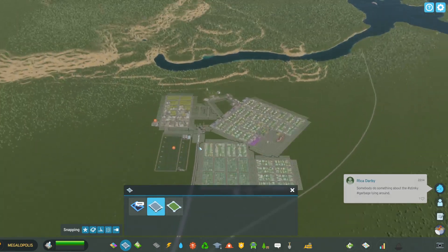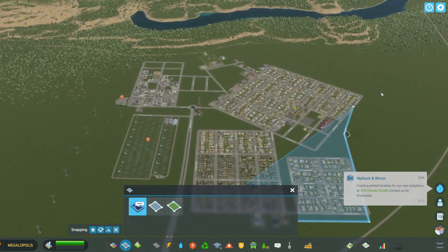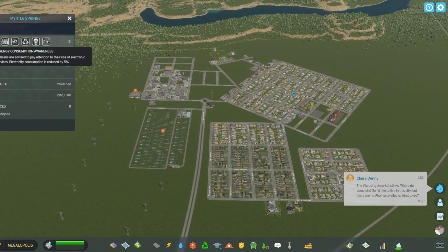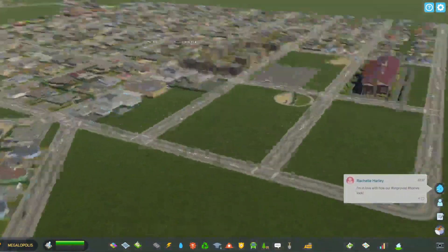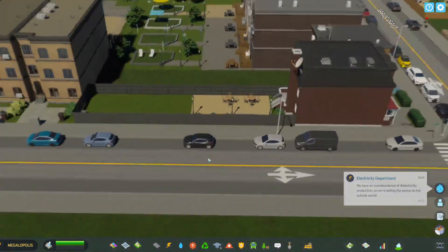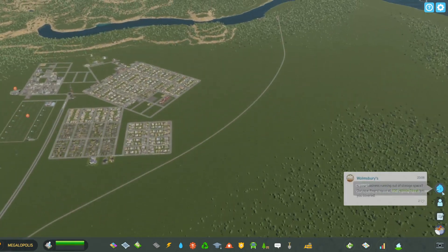These are the district tools — I don't really use these too much, but you can add districts and name them whatever you want. You can also add policies to your district like combustion engine ban, gated community, heavy traffic ban, recycling, road site parking free, and speed bumps. Speed bumps actually appear in the game and make cars go slower — wrecks do happen but not often. There's also a parking fee policy, so apparently I can make money from people parking on the road — so everyone's getting taxed now!